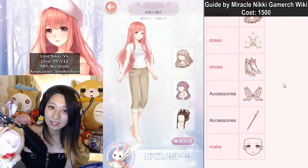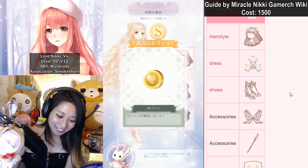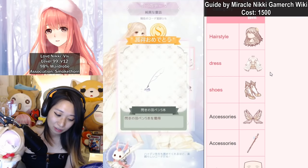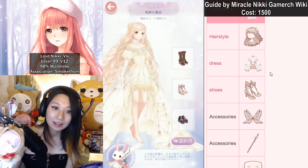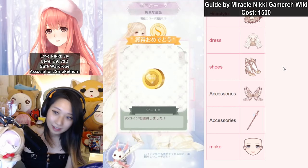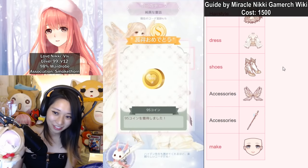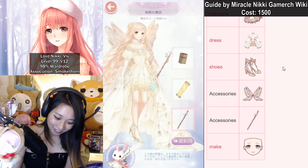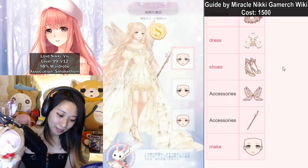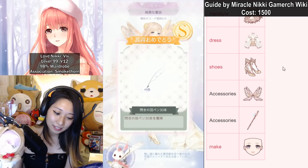Next theme — looking at the guide it's going to be this one. First, select this big hair, then the Ever Night Hell event set — the sanctuary angel style. Next, select these shoes, then these wings matching the color theme, then this staff, and finally this cute makeup. That is a full S!